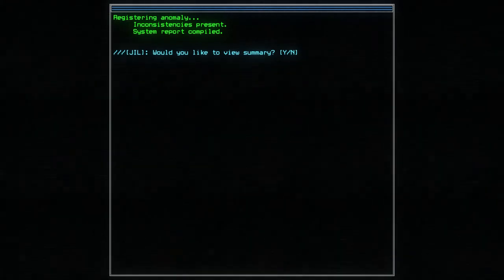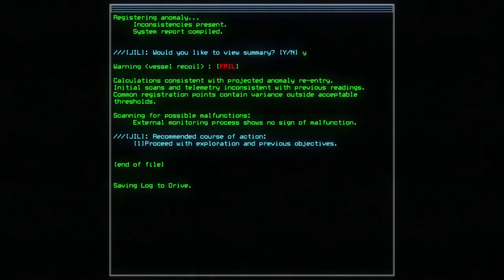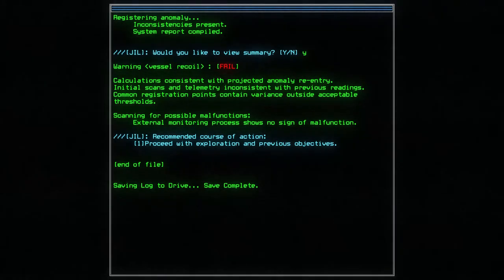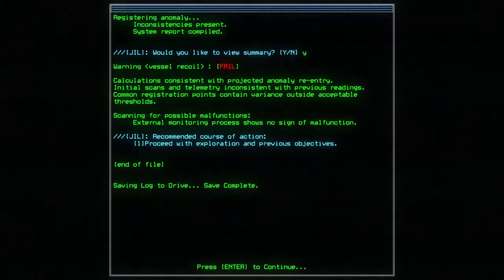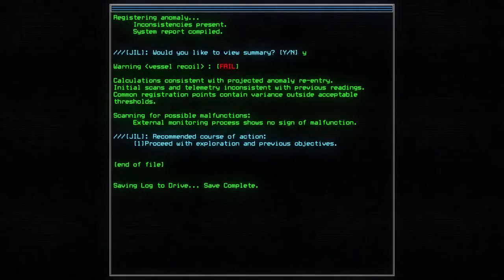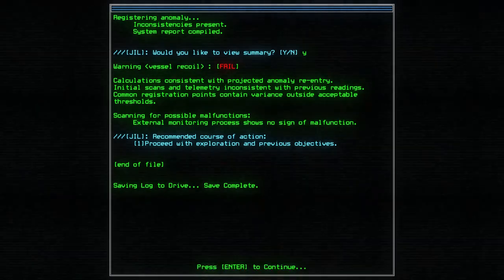Alright, so we're in, and I guess it's time to get started. Would you like to view a summary of the inconsistencies? Why not? Warning - vessel recall fail. Calculation is consistent with projected anomaly re-entry. Initial scans and telemetry are consistent with previous readings. Common registration points contain variants within acceptable thresholds, scanning for possible malfunctions. External monitoring shows no sign of malfunction. So we have no idea what happened. Something clearly happened.